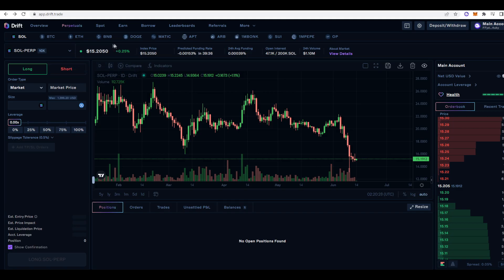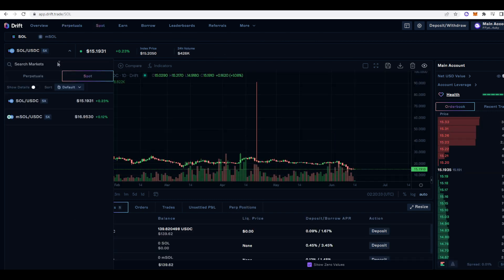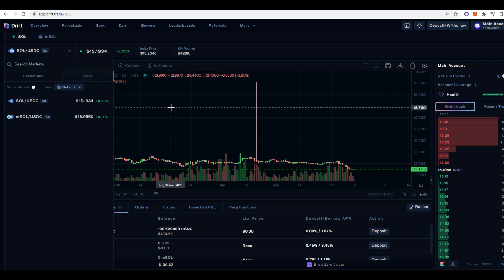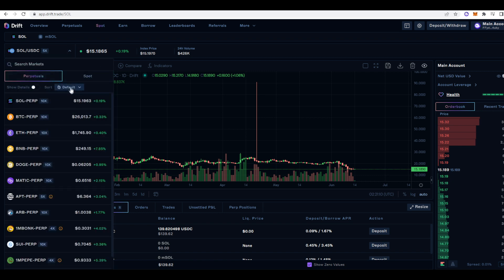On to some other features of Drift — you also have spot trading here as well. You can trade SOL or MSOL in the spot market, which is pretty cool. You have the option to do perpetuals or spot, and this opens up some really cool trading strategies. Drift is still in its early stages so I expect these markets to get filled out over time. You can trade 5x leverage with spot margin trading and up to 10x leverage with perpetual futures trading.